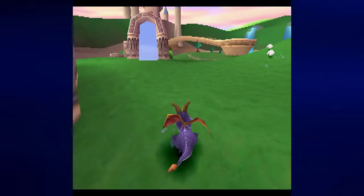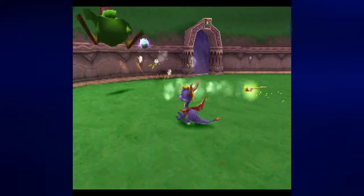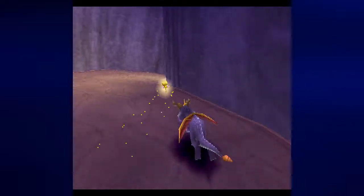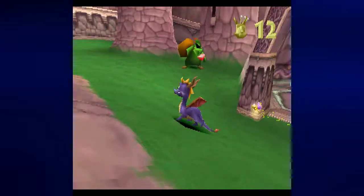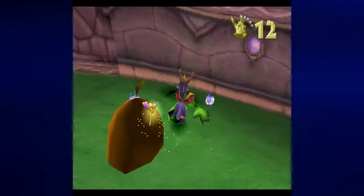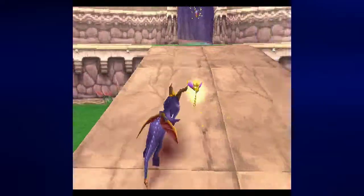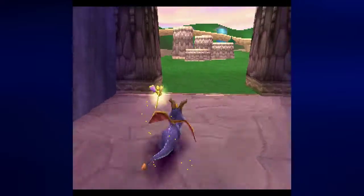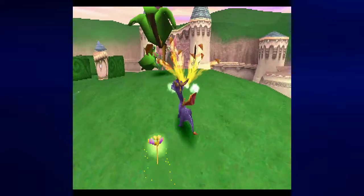Which means: one, I get to jump the enemies that are here just for the sake of being able to do it. And I can go to the Balloonist and go to the Peacekeeper's World, which is the next world in this game. Let's beat up some enemies, and we should be on our way. The orbs we collect will get us closer to an extra life.